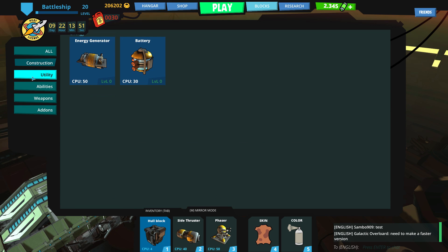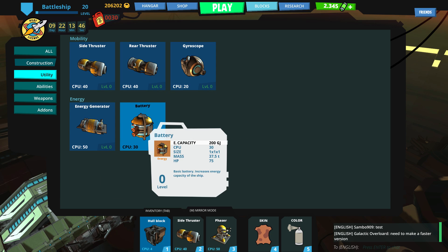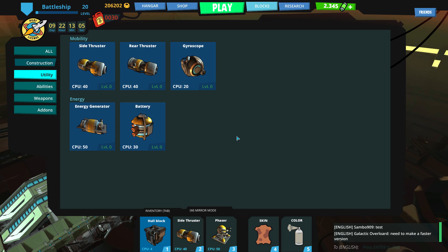You got armors down here. Over in utility, you've got your thrusters and your gyroscopes and your energy generators. Each one of these has several different statistics that you can hover over them and find out, including a CPU, a size, a mass, and hit points. The CPU is pretty important because in this game, every item that you add to your base ship costs CPU and you only have so much. So you can't just stack every single gun in the world on a ship. You have to use your CPU somewhat smartly. All these different things can be destroyed, which I thought was really cool.